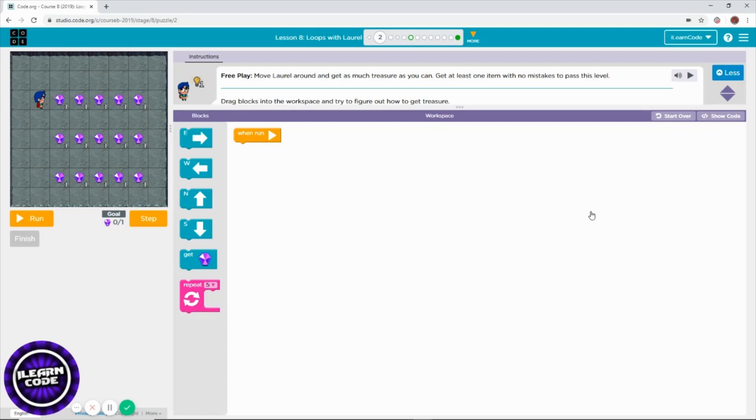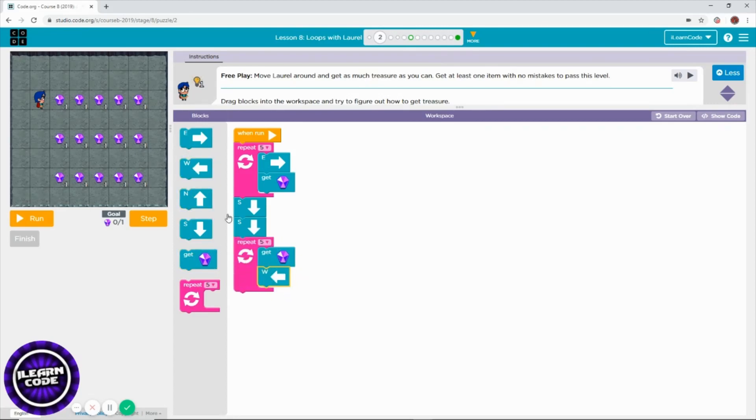Welcome to Lesson 8! You need to move to east, use the repeat block and get treasure block, then go south two times. As soon as you're on the second line of the treasure, start to collect. First move west five times, then go south again. Then south two times, move east, and start to collect the treasure.